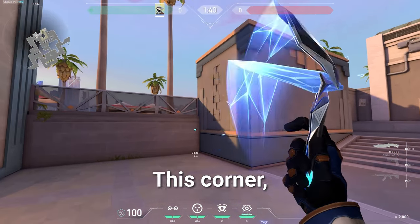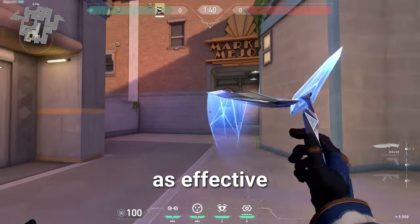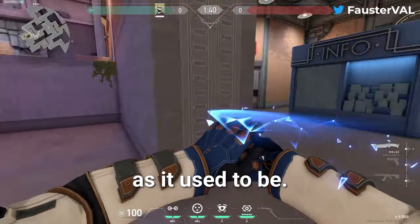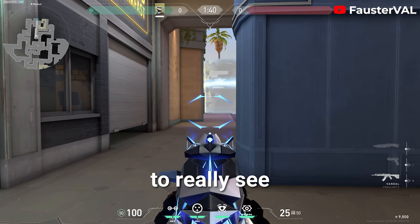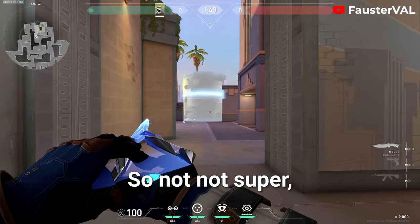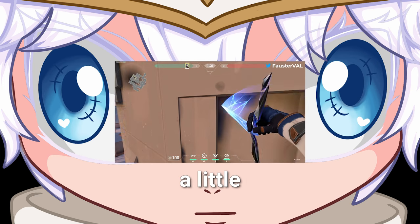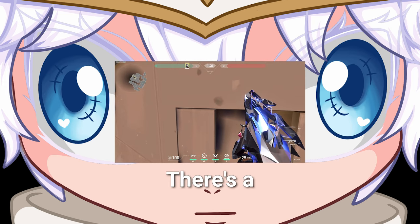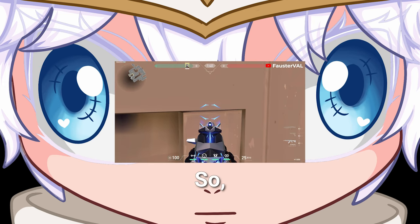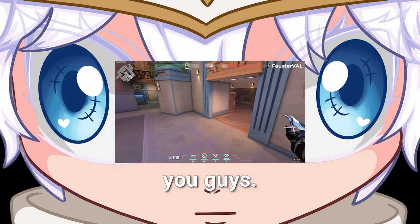You can still one-way this corner like so, but it's not as effective as it used to be because you have to be all the way back here to really see underneath that, so not super effective. But there is a little ledge here — I don't know if you can see it — so if I can find the pixel to land that on, I will update you guys.